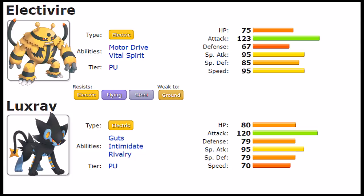Special Defense is where Electivire shines a little more at 85 versus 79, but not by much. Speed is arguably Electivire's biggest edge at 95 versus 70. So the quick summary is that Luxray is defensively more capable, while Electivire is more offensively threatening due to the extra speed — though both are actually fairly slow Electric types.